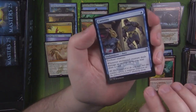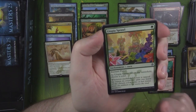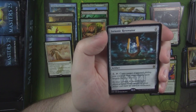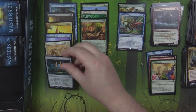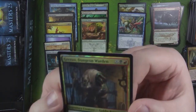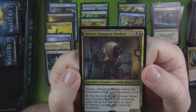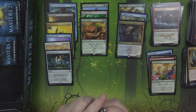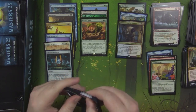Curiosity, our first uncommon. Then Stang. Then Utopia Sprawl, probably still worth a couple bucks. And our rare is a Strionic Resonator from M14 — not anything super crazy there. But we did get another foil rare, a second foil rare, and it's Grenzo, Dungeon Warden. I don't know where this guy's sitting, but I'm sure he's not too bad considering he can be used as a commander. Maybe he's not bad as a rare foil — I'll check it after.